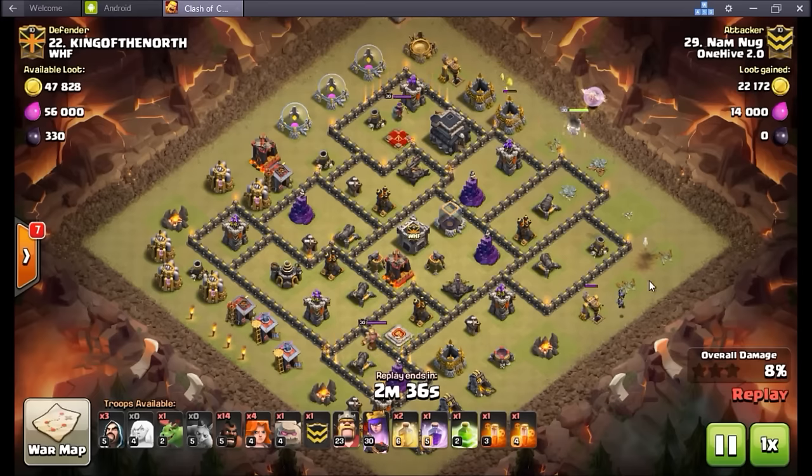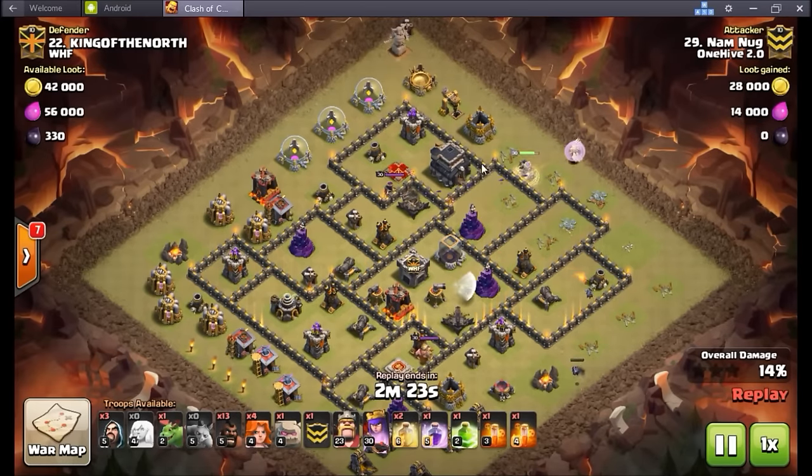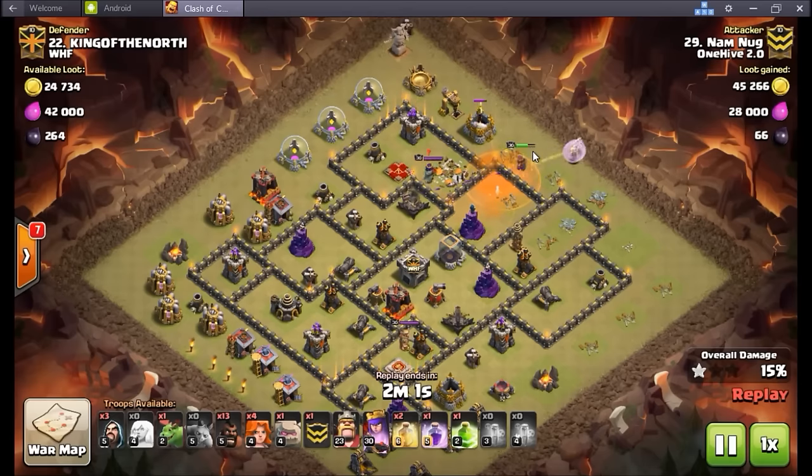Goes ahead and drops some funneling troops at the three o'clock — gets really pretty good value: one two three four buildings before these minions get taken out by the air defense and archer tower. Queen's in there, going to step up, take care of that cannon, start working her way over to the town hall. Drops a hog, gets the dragon loons lured out of the CC. Poison going down very very quickly — imperative, because as long as the loons have to go basically straight across, they're going to be dead before they get to the queen. And dragon and loons basically die at the same time.